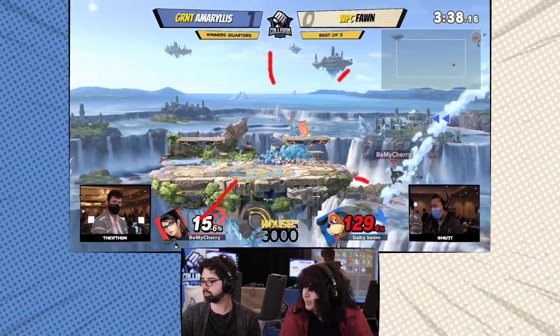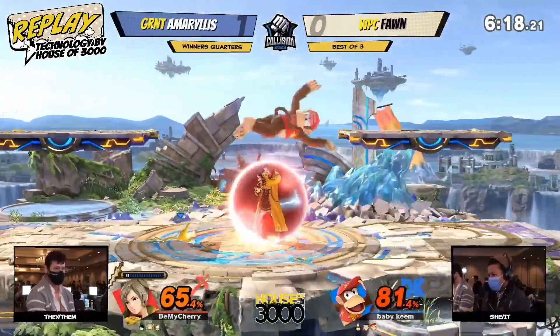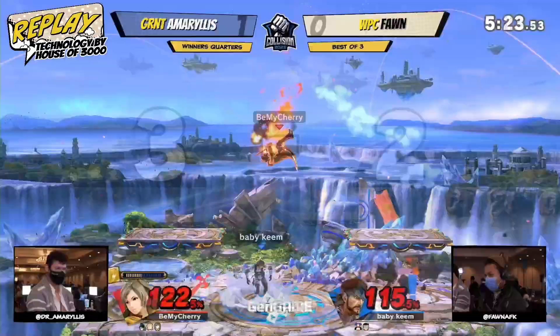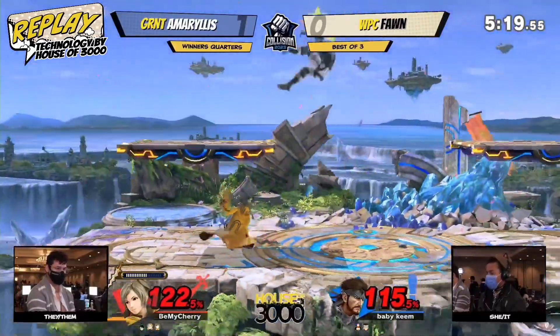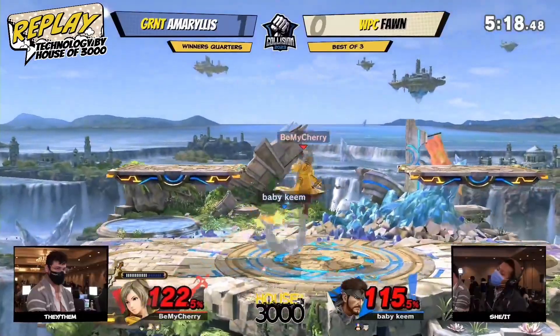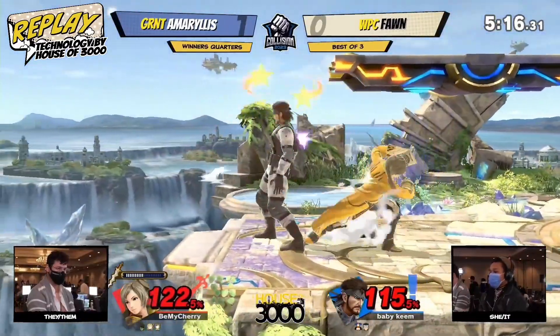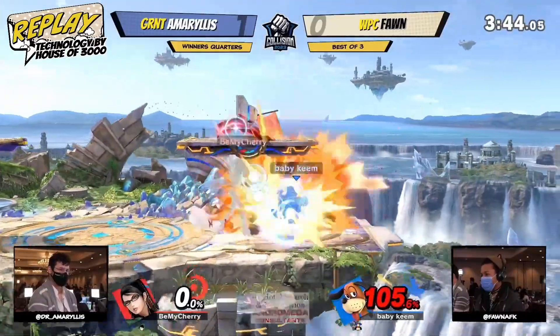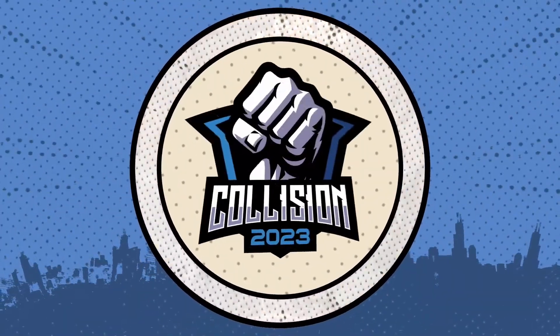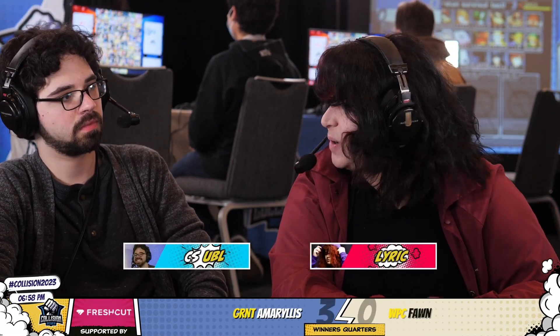That will be Amaryllis, seed 31, going into winner semis. Tri-State got some deep pockets, as we check out some of the highlights from this set. This is a really awesome showcase for both players. Deep pockets, great mid-tier knowledge as well — it was the damage from the forward air landing in order to break the shield with that charged down smash. It was just preparation and the power of Levin's sword, the power of friendship, if you will. We will be seeing Amaryllis in winner semis here at Collision 2023 for Squad Strike. This next match is going to be very interesting — we have Spargo going up against someone named Tyler.